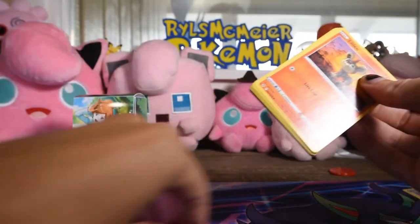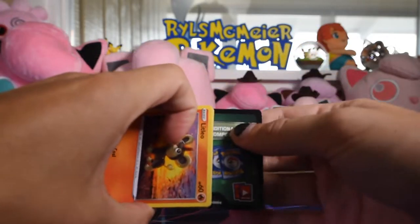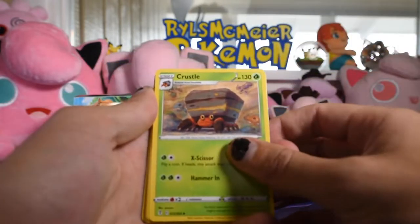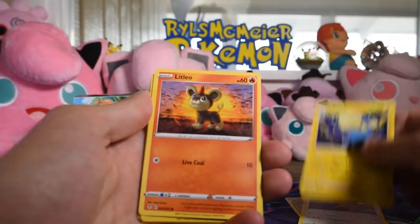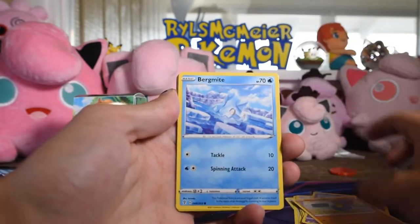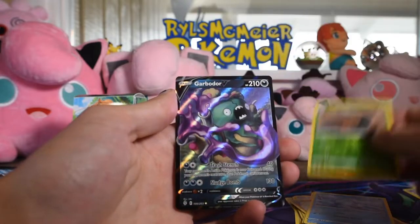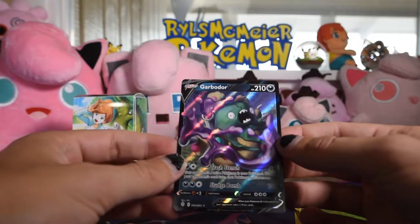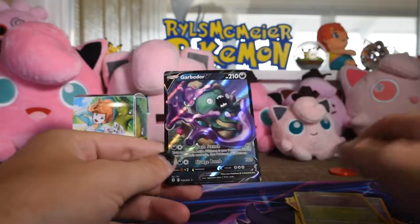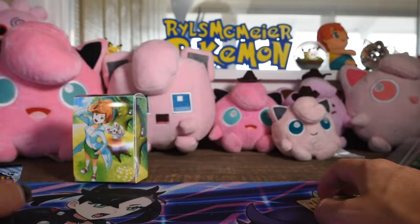It's been a while since I opened any of that. There's the code — I give away all my codes, so if you want a chance at snagging one, subscribe and ring the bell. We've got Crustle, Urasing, Lantern, Litleo, Swablu, Flabibi, Roggenrola, Bergmite, Crustle, and a Garbodor V on the end, which I don't think I have — number 100 of 203. That's a hit. Not bad.